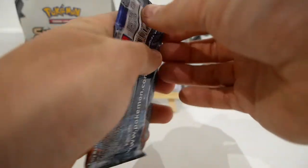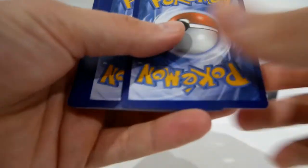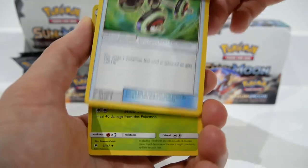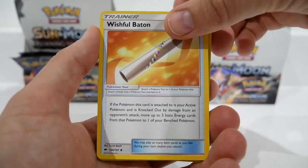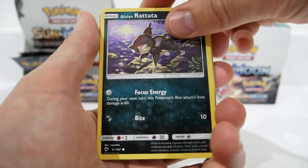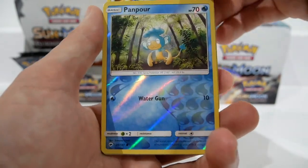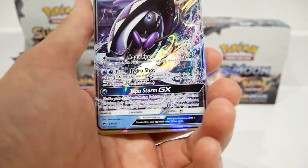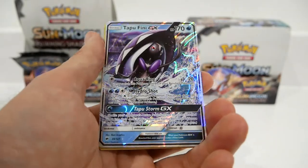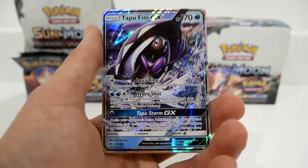Pack number seven — I really hope we finish strong today. Bodybuilding Dumbbells, Metapod, Wishiwashi, Pikachu, Passimian, Charmander distracted by something, an Alolan Rattata — I wish they'd exterminate these, there's so many. A Porygon, a Reverse Holo Pansear, and for the Rare we have a Tapu Fini GX! Yes! The luck's picking up again. Not a bad card at all — it's very pretty and a card I do not have. I'd rather the Rainbow Rare version but not complaining.